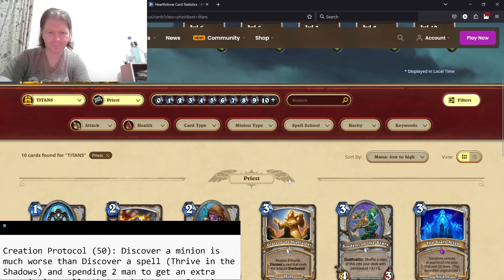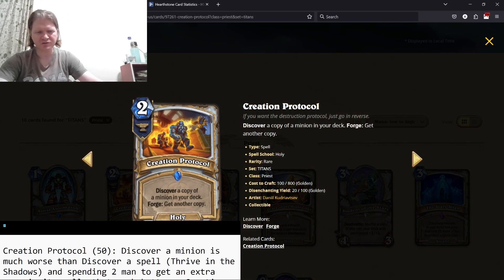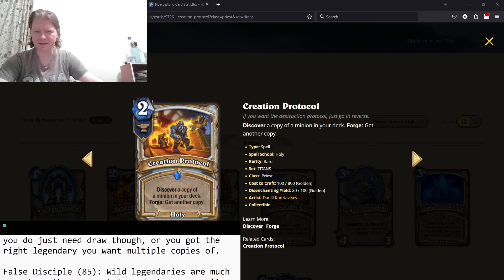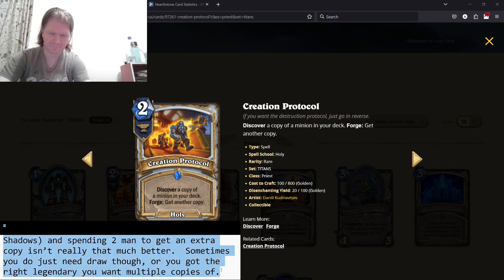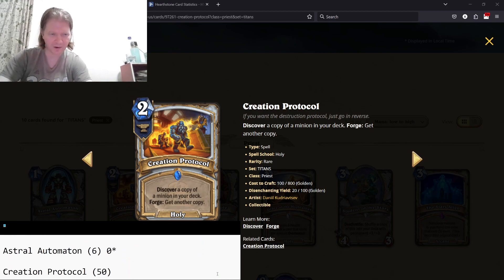Creation Protocol — discover a copy of a minion from your deck. Forge: get another copy. Two mana discover something is mediocre, four mana get two cards is mediocre. It's meant to work with Pogo Hopper or Astral Automaton — it does something, so that's the reason I go two stars, but it's not a card you really want.